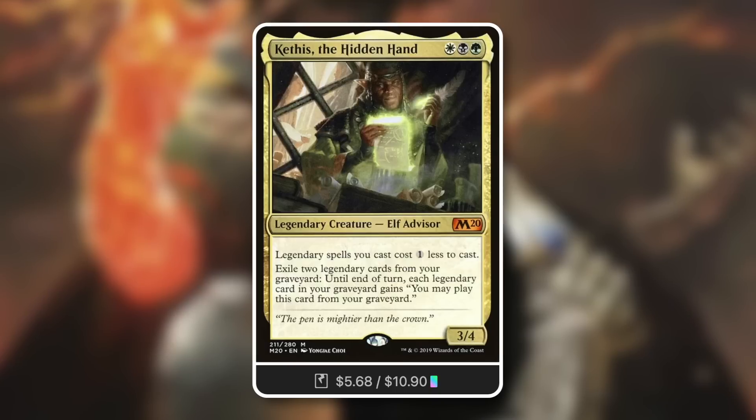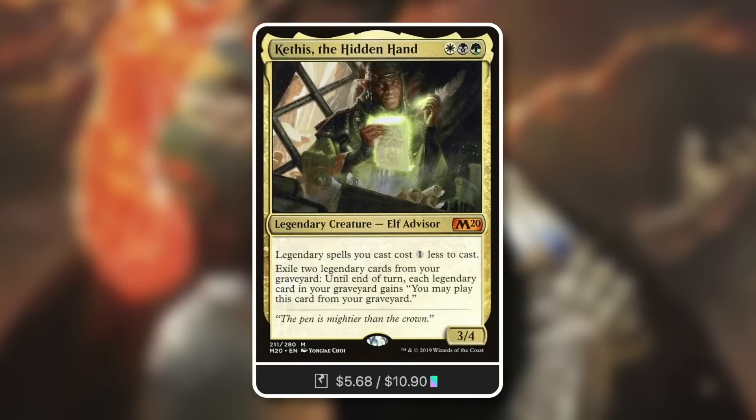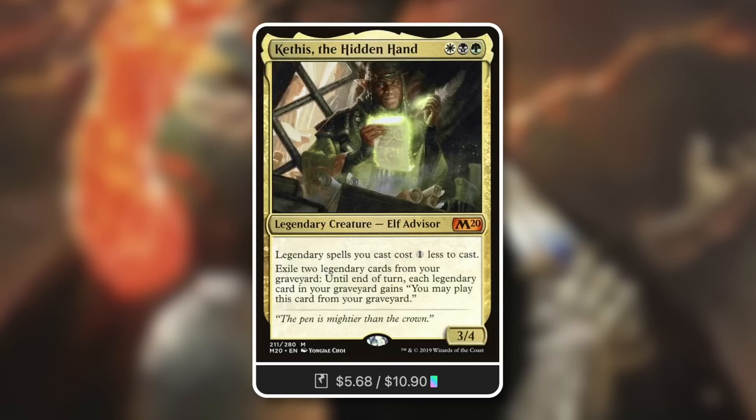You still get that destroy creature effect, but you also get that massive impact of taking their hand down. On top of that, Kepiss lets you exile two legendary cards from your graveyard — until end of turn, each legendary card in your graveyard gains 'you may play this card from your graveyard.'